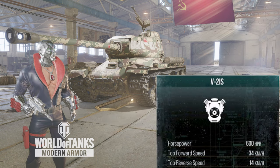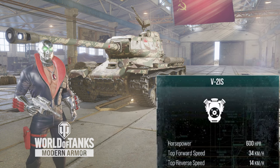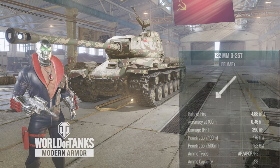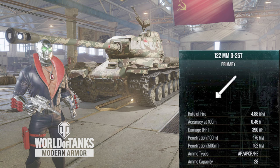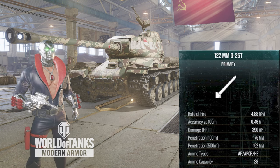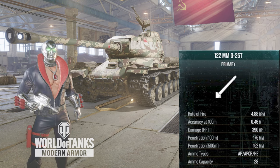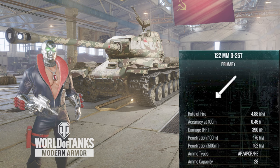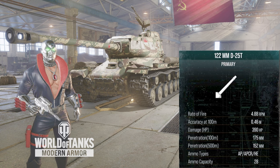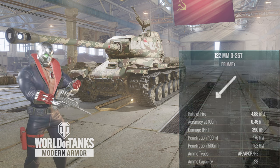Looking at the numbers on this tank, it's kind of a derpy tank. The speed only gets up to 34 kilometers an hour. The gun's a big 122 millimeter. The reload time is a slow 12.3 seconds, giving you just under five rounds a minute. The gun depression is an average negative six degrees for this class and nation. The accuracy is a bad 0.46 and the aim time is an awful, painful 3.4 seconds.